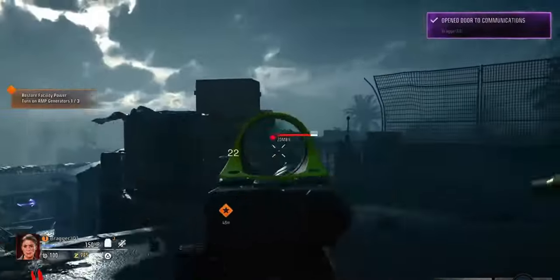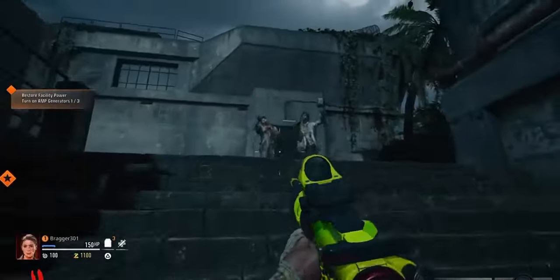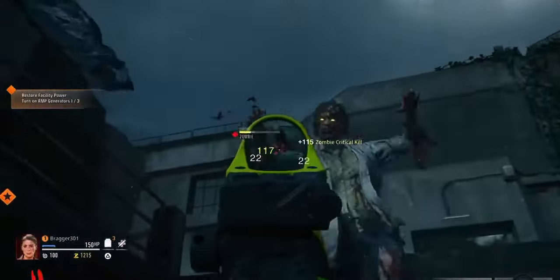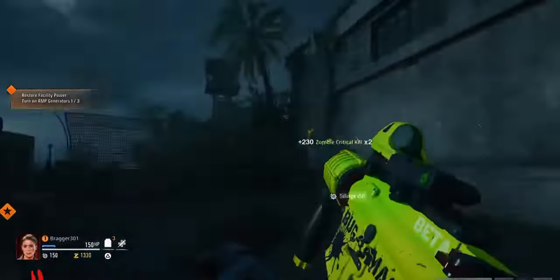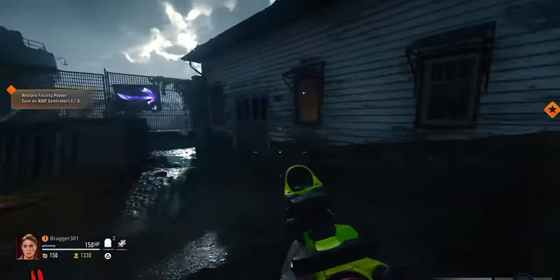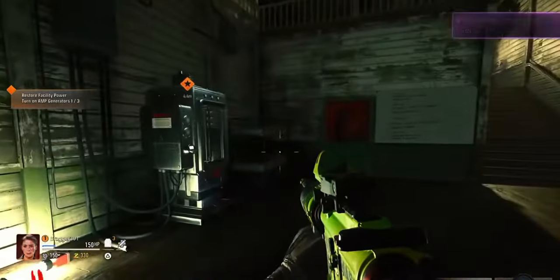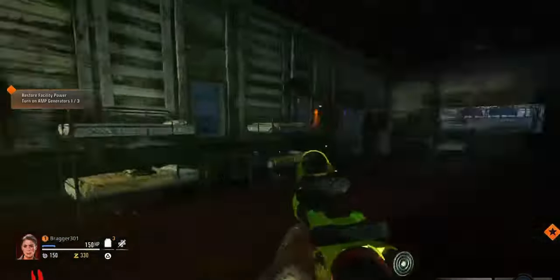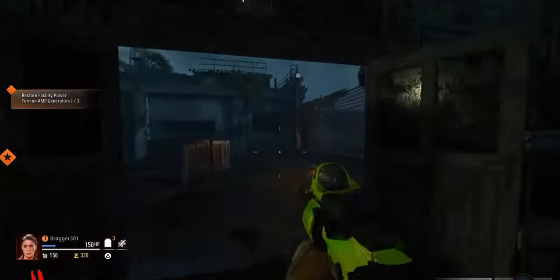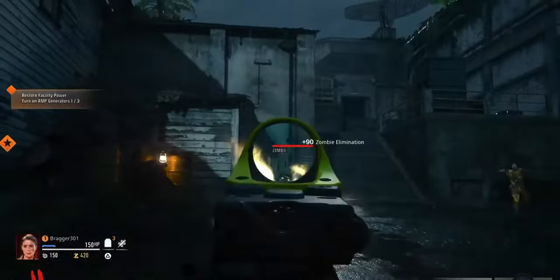You will need money to open these doors, just like regular round-based zombies. Once you have enough money and kill enough zombies, you can go into the next location. It will be down the stairs — just follow the arrows and go through the doors. There you will see your second box. If you don't have enough money, you'll need to kill some more zombies before you start that box.